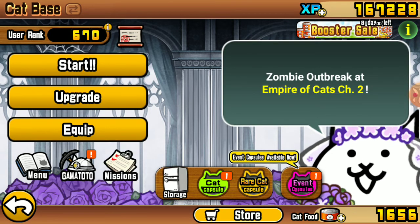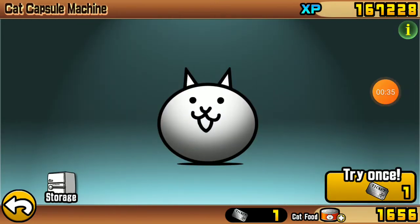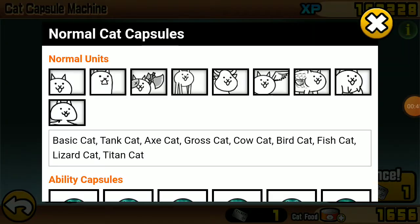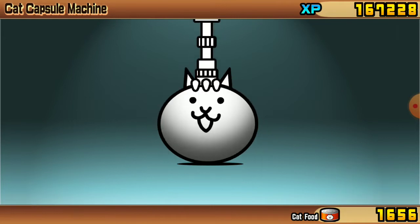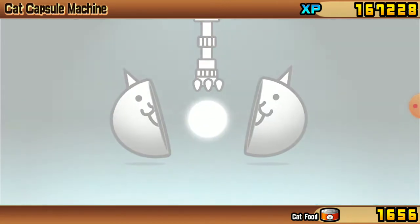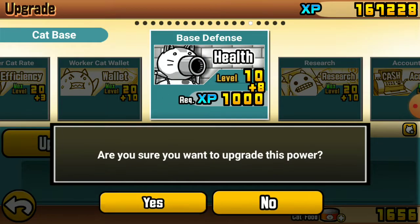We're also gonna open this cat capsule. What is in this cat capsule? I do not know. We can get those guys, let's start it. Why can we not get Squishy Light? I don't know, but we can do this.